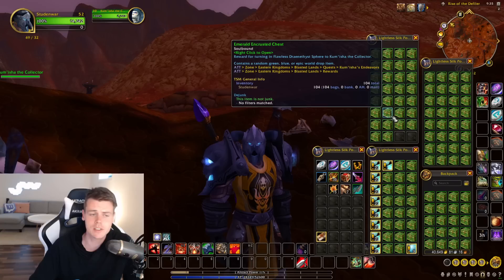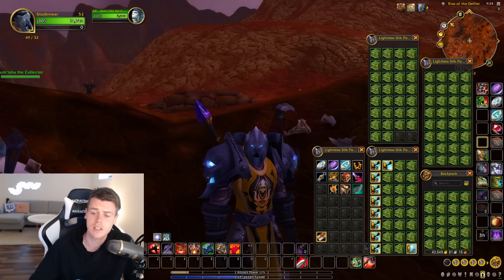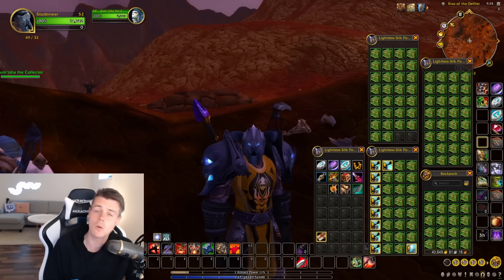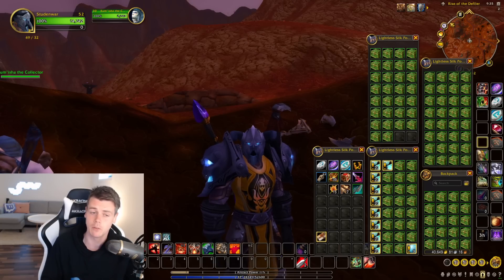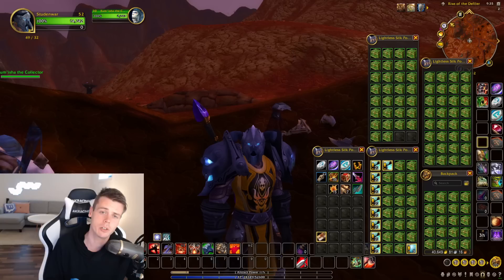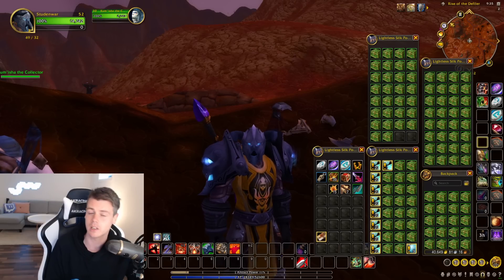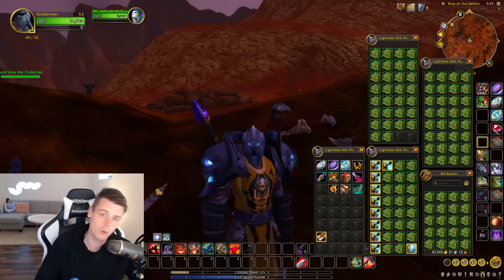Before we open up these boxes, a big thank you to everyone who has picked up a copy of the 0 to 10 million gold guide. If you haven't already, use the discount code DRAGONFLIGHT and you'll get the book for 50% off. The book is over 180 pages long with all the best methods and tactics I personally use to achieve multiple gold caps. It comes with a lifetime of free updates — whenever there's a new patch or expansion, I update the book and send that updated version to your email for free for life. You can read more about it with the link down below.